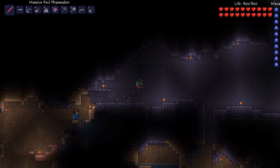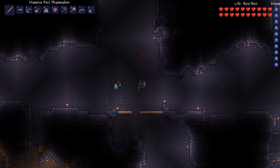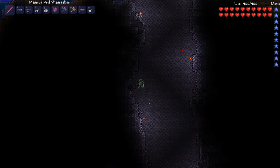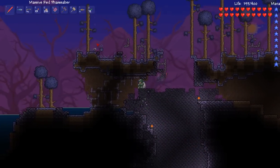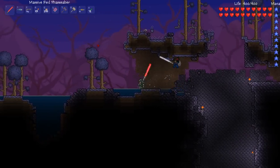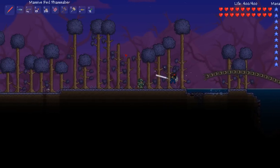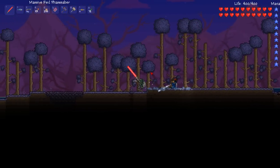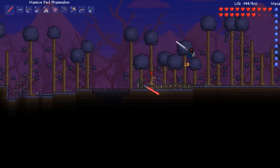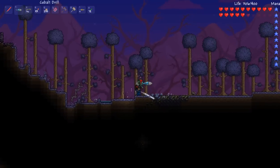So now we're just going and trying to find some demon altars. We're having trouble though. There's one - yeah, there's one. We left one. In hard mode... oh, here's another world feeder. That thing actually does a lot of damage. Yeah, it does.